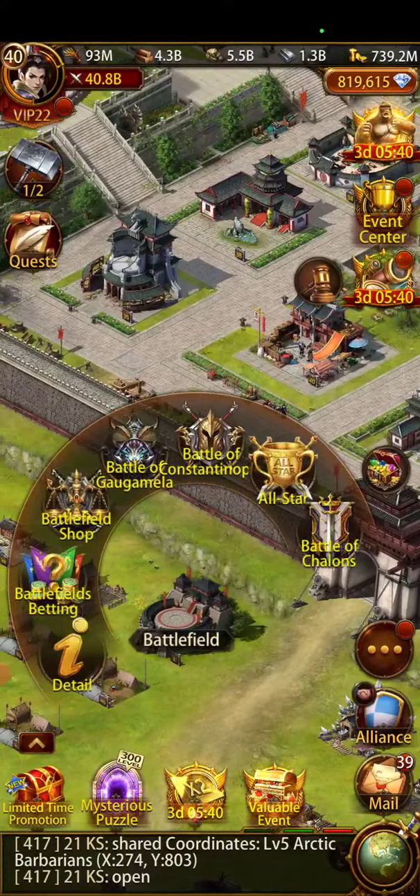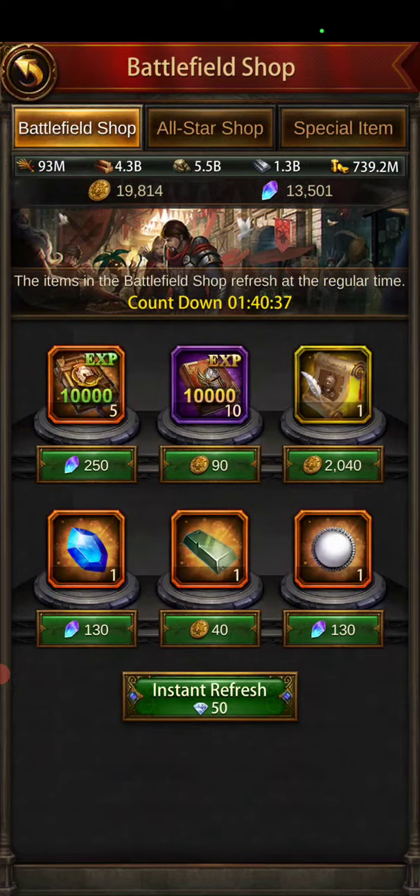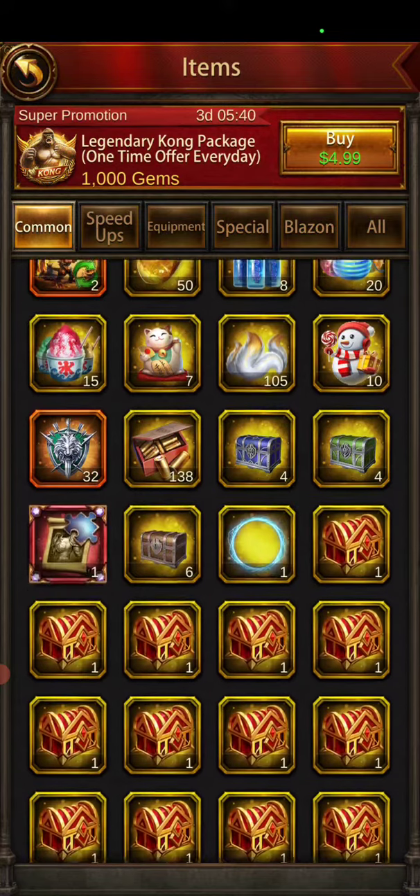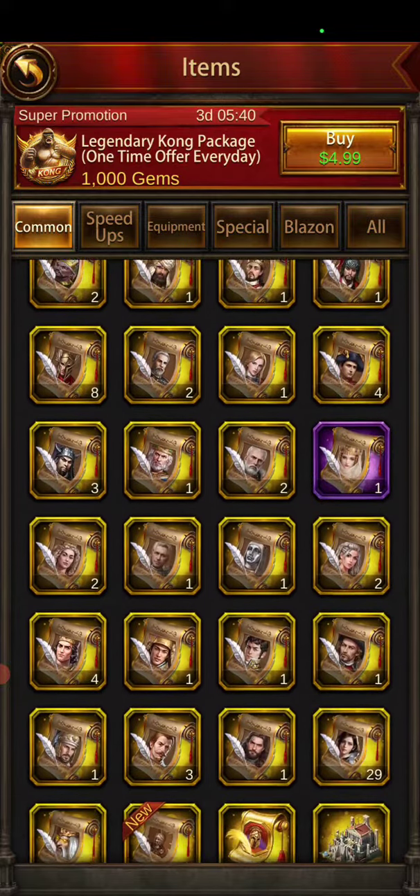Then you go over here to the battlefield. Pick your general up with no purchase — you also get those coins from performing well on the battlefields.